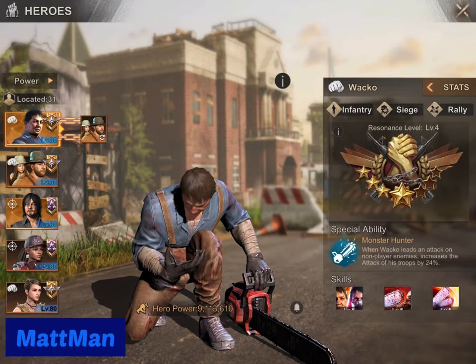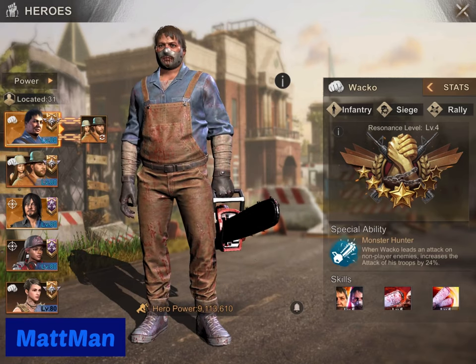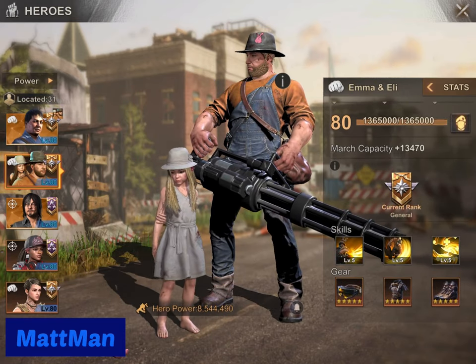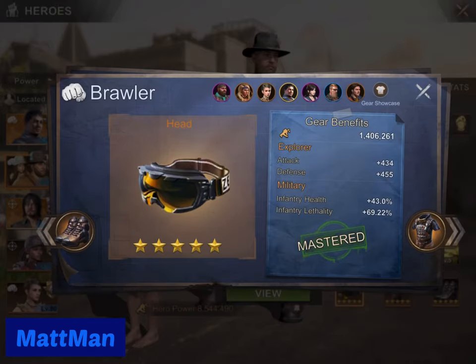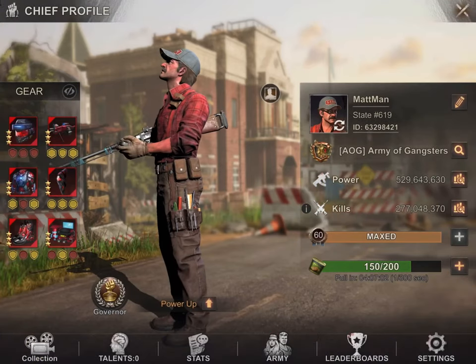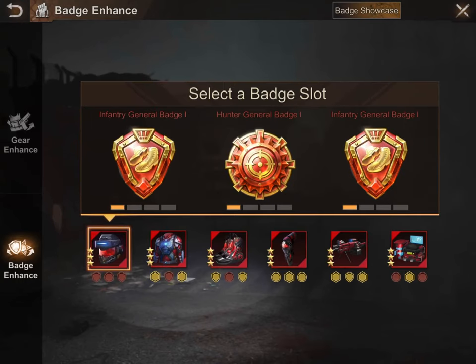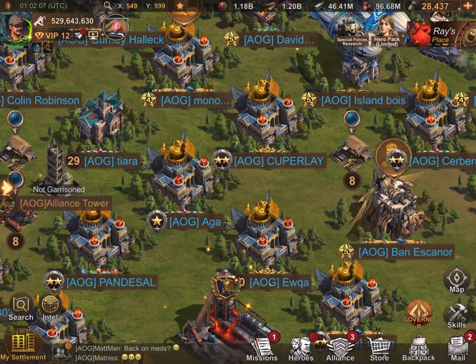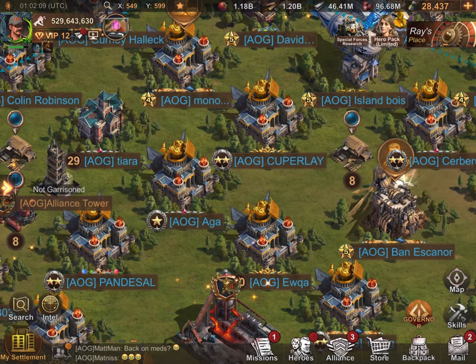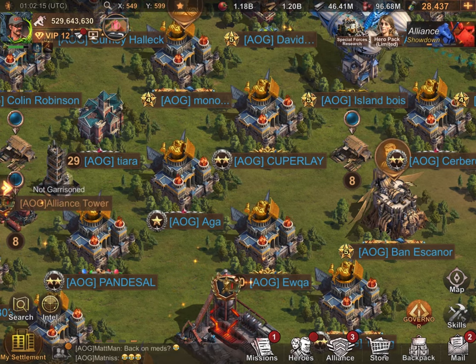Let's start off by talking about gears. There are several types of gears: you have your hero gears, your chief gears, and your badges, which I consider part of your gears — it's a badge enhancement to your chief gears. So there are three types of gears and they serve different purposes. What you're trying to accomplish will depend on which gear you want to upgrade.